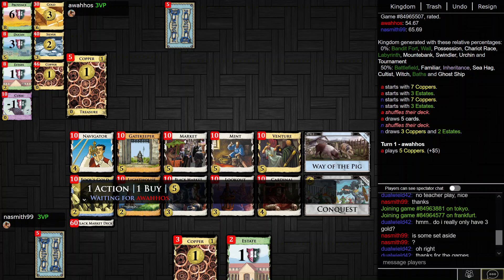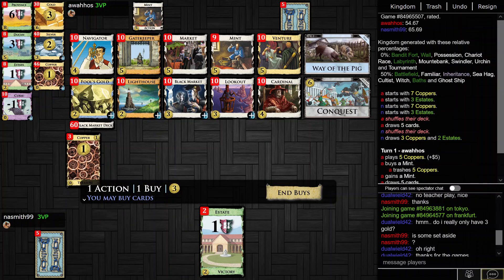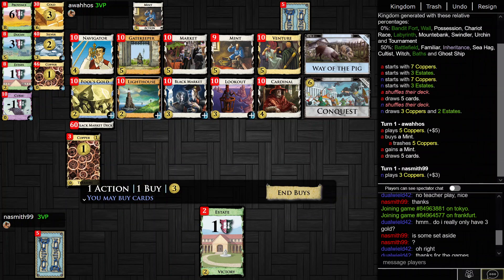Hello everyone. Here we have Lookout, we have Fool's Gold. This 5-2 with Lookout and Fool's Gold is quite nice, especially with the pig.